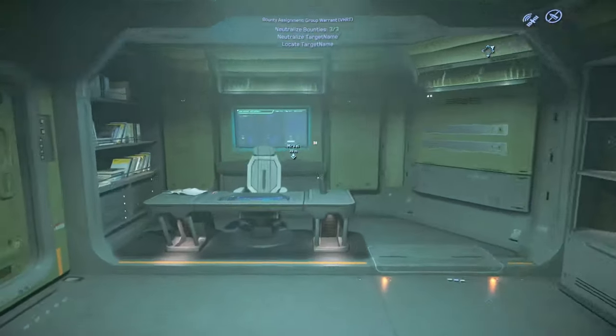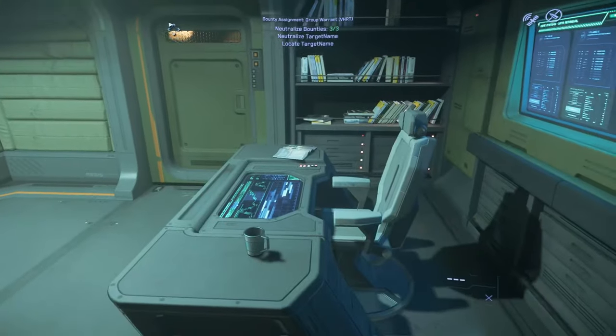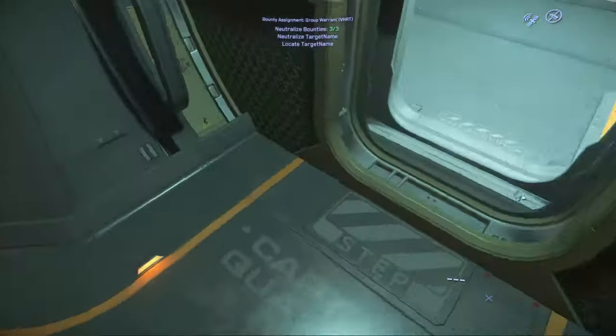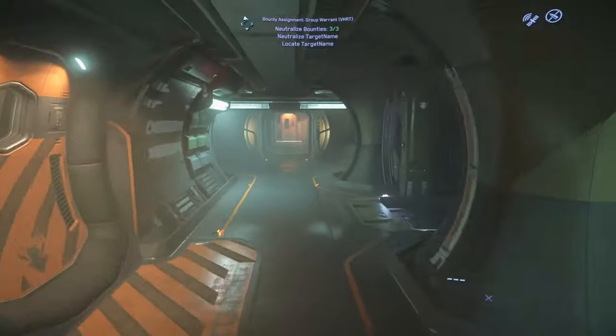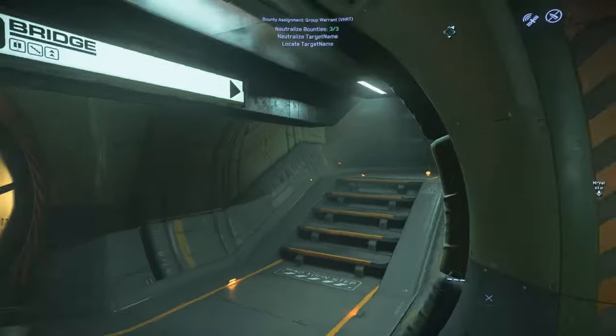Here we have the captain's quarters — a little bench chair, corner couch type deal. There's an elevator going up to the upper deck.